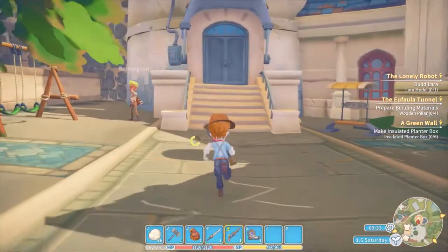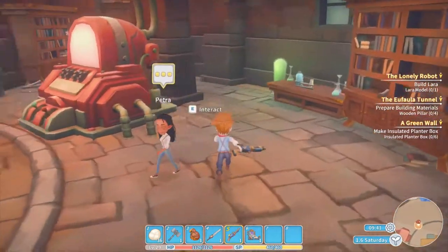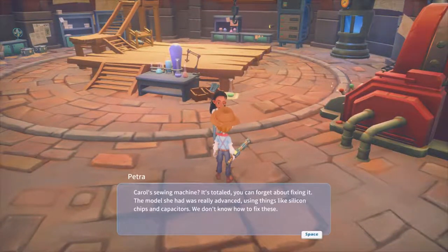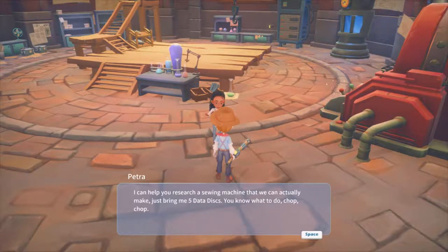Petra! You gotta tell people what these things are. You can't just be like, oh yeah, this and this is broken. Sewing machine — it's toast. You can forget about fixing it. The model she had was really advanced, using things like silicon chips and capacitors. We don't know how to fix these. I can help you research a machine that we can actually make — just bring me five data to do this. You know what to do. Chop, chop.